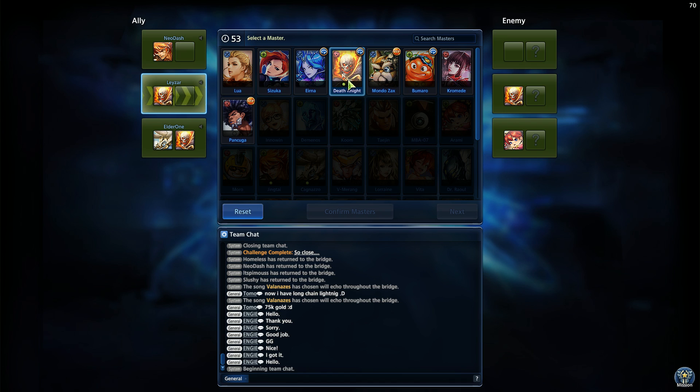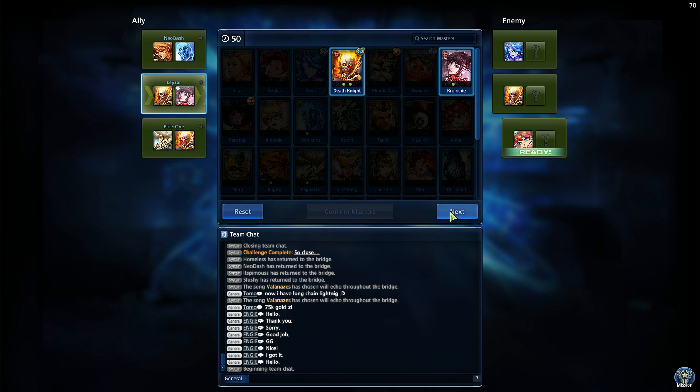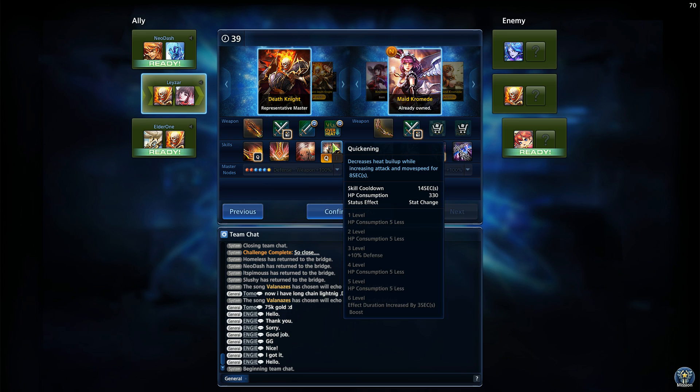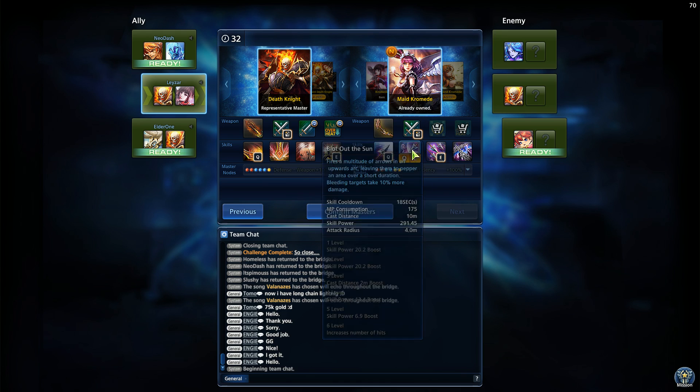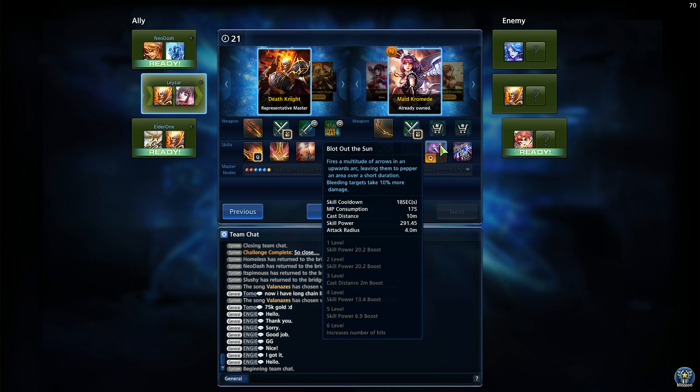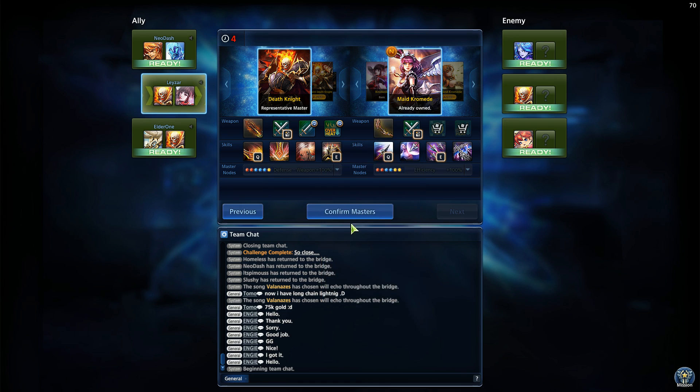This time we're going to change things up. I'm selecting Death Knight and Chromedi again but changing our skills. I gave up on Hellfire — the cross on the ground is kind of difficult to land and doesn't do that much damage. So we're picking up Quickening for the Death Knight, which decreases heat buildup while increasing attack speed and movement speed for eight seconds. For Chromedi I dropped Gale Force — the projectile speed makes it untrustworthy — and we're picking up Bolt Out of the Sun, which fires a multitude of arrows in an upward arc, peppering an area over a short duration and causing bleeding targets to take 10% more damage.